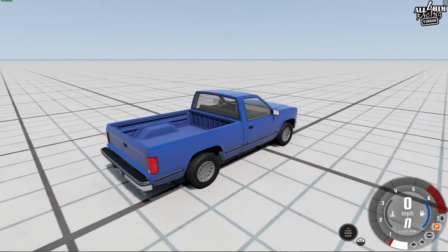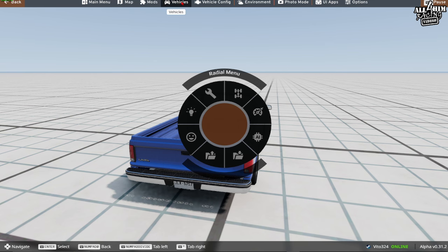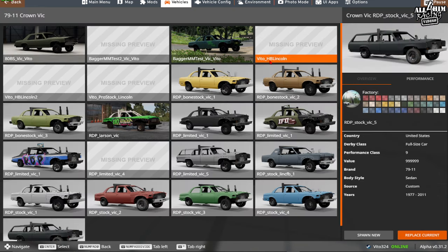We have the basic BeamNG D-Series truck loaded, but we're not building that. Hit Escape to bring up the menu and go to Vehicles. At the top we have different RDP vehicles: full frame Imperial, Thunderbird, subframers, Cadillacs, GMs, Shocker Mopars, metric GMs, Crown Vics, and the W-body Lumina. We are going to do a Crown Vic in this video. Choose the bone stock Vic, click the orange Replace Current button.